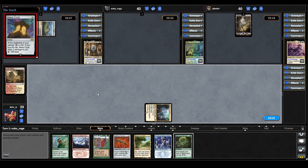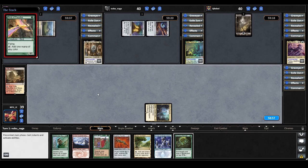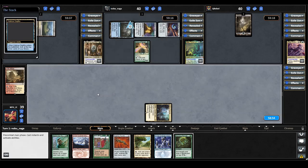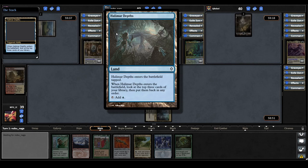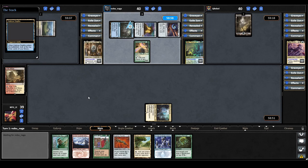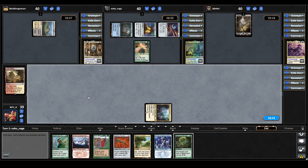AC starts by casting a Mana Crypt, then an Arcane Signet, then a Birds of Paradise. Did they actually keep a hand with no lands? No, they do have a land in Halimar Depths. When it ETBs, look at the top three cards of your library and put them back in any order. Having a Mana Crypt into an Arcane Signet into a Birds of Paradise isn't a bad start at all. The AC player are already looking very dangerous on turn one — hopefully that will attract removal from the other players. And that is it for AC.